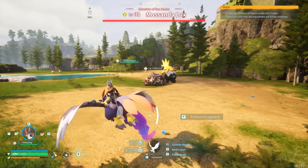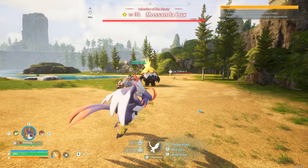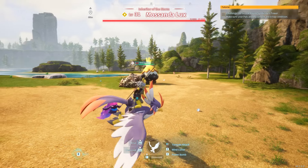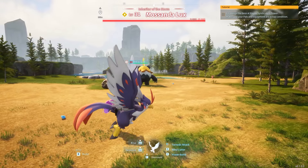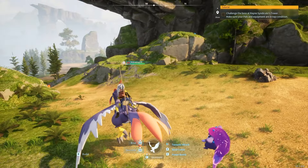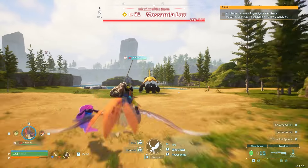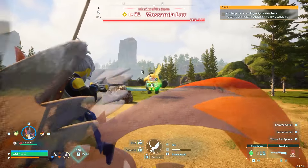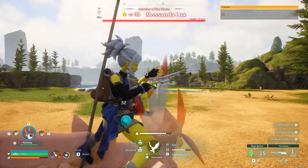Now I'm going to show you the effectiveness against something much stronger than me. My Nightwing is level 23, I'm level 23, and this is a Mosanda Lux which is level 31. I'll try to find something around level 26 like I had before I pressed record, but essentially we're going to spam our abilities and keep this thing at a distance.